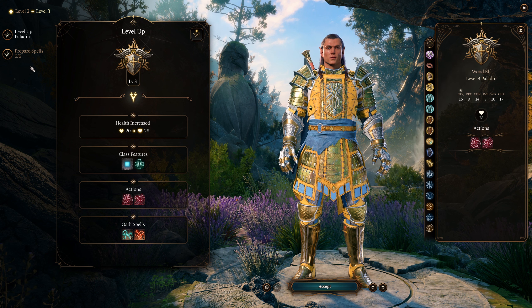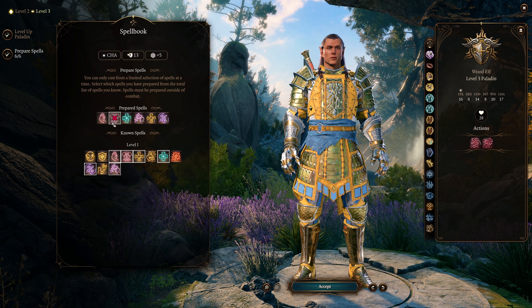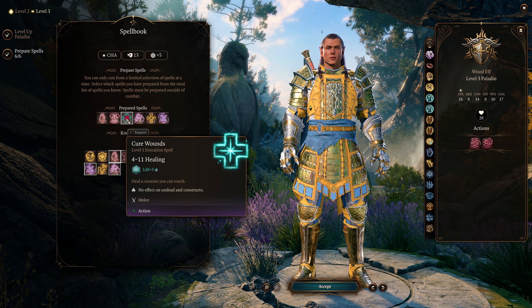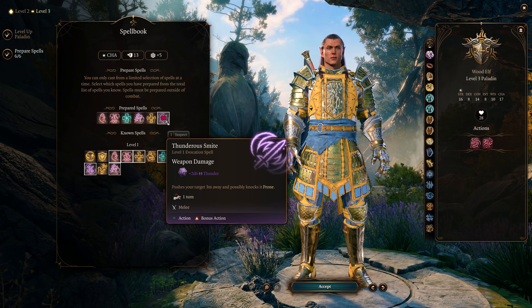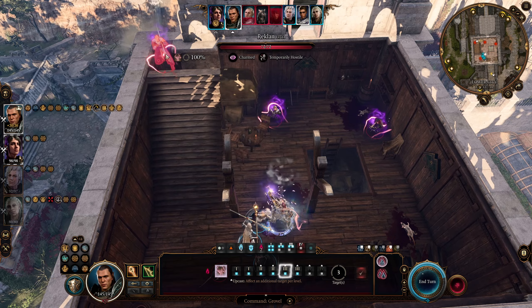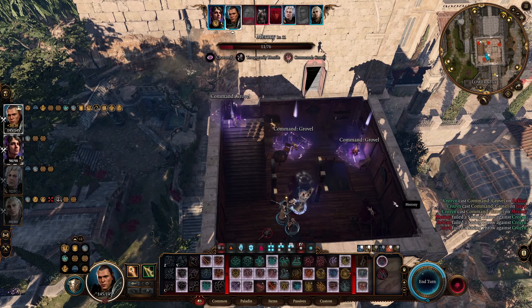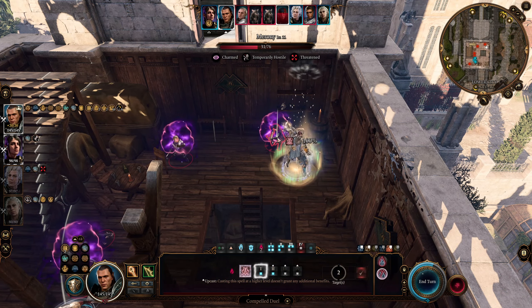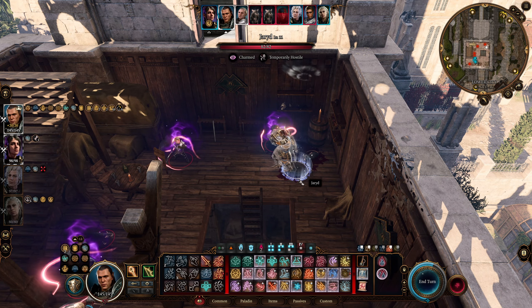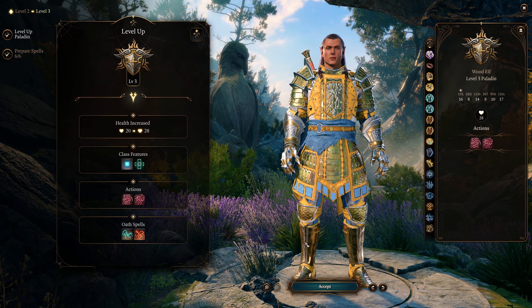Some good early game prepared spells will be command, compelled duel, cure wounds, wrathful smite, bless, and thunderous smite. Command and compelled duel will be your two most important spells with this build — this will be true later on in the game. You might not use them as much early on, but they will be your most important spells as you'll see in the combat section.